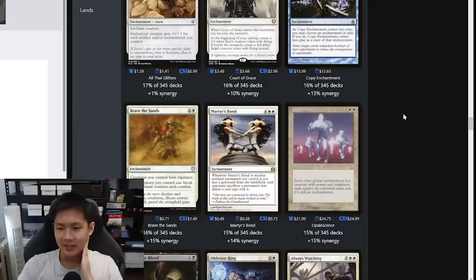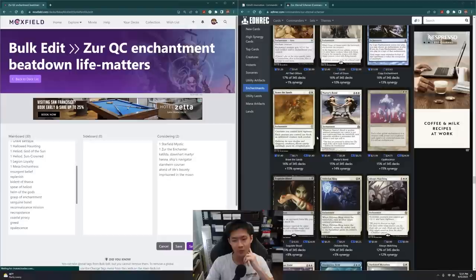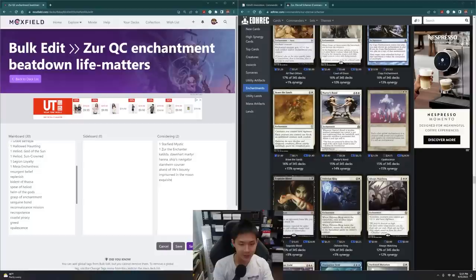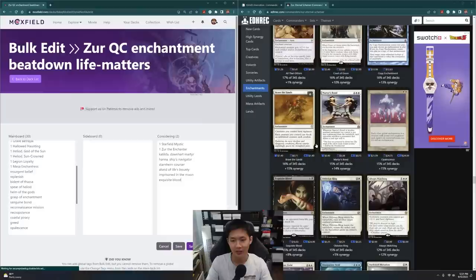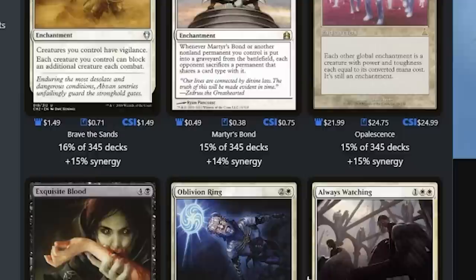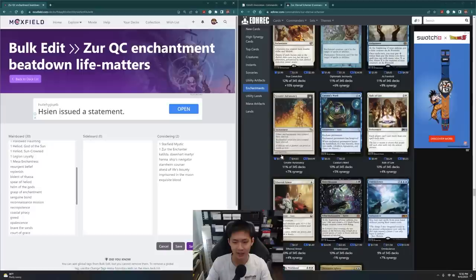Opalescence — mixes our stuff into creatures. Because we have Sanguine Bond, a very easy combo would be to put in Exquisite Blood as well. I might do that — I don't think there's anything wrong with having a combo win as a backup in case the game gets too long. Brave the Sands is actually quite good because if all my things have Deathtouch, giving them Vigilance and blocking an additional creature is pretty good. Greater Auramancy isn't great because Shroud means we can't target our enchantments with Xur's ability.